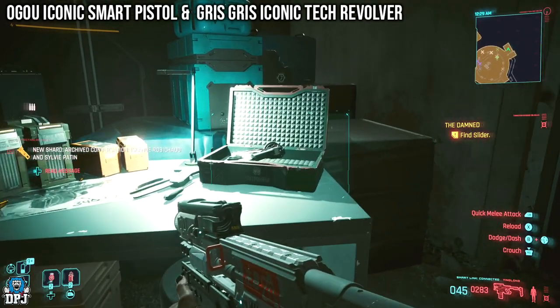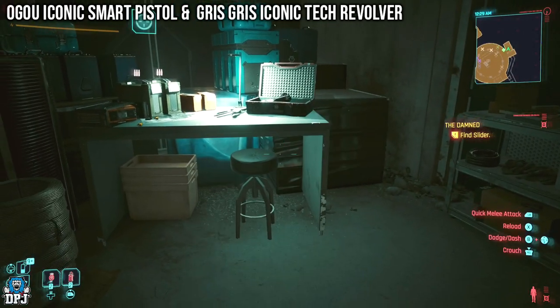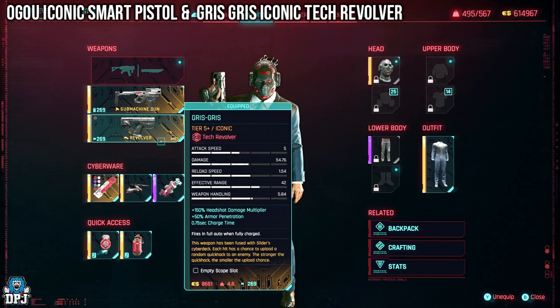Inside is the Gris Gris weapon, and this thing is amazing. It's basically a charge full-auto tech pistol, but this weapon has been fused with Slider's cyberdeck. Each hit has a chance to upload a random quick hack to an enemy — the stronger the quick hack, the smaller the upload chance. It also hits very hard.